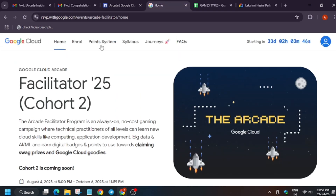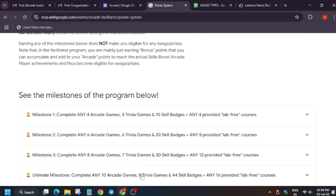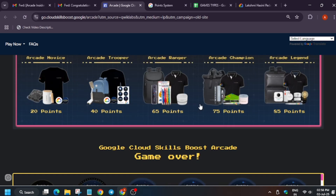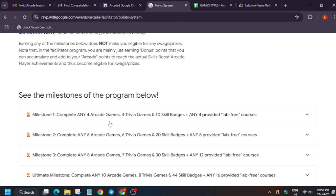The facilitator bonus points are only for people who participated in the Arcade Facilitator Program. We have to complete certain milestones, and in exchange, instead of goodies, we get bonus points. For example, if you earned 20 points and get 20 bonus points, you can redeem the Trooper milestone — you did the effort of 20 points but you're getting the Trooper milestone benefit.